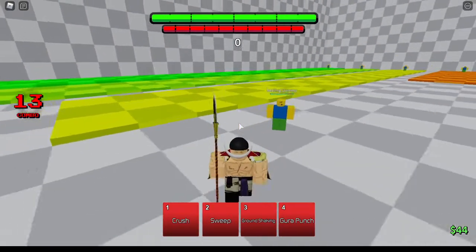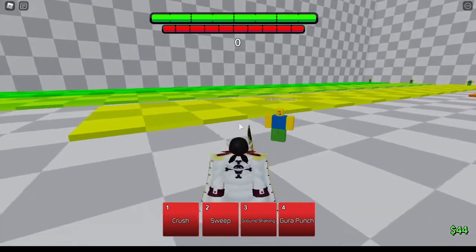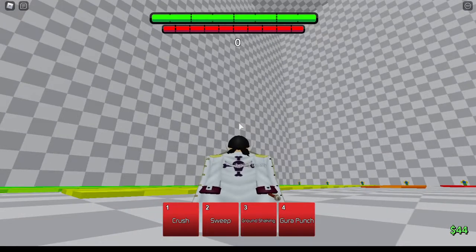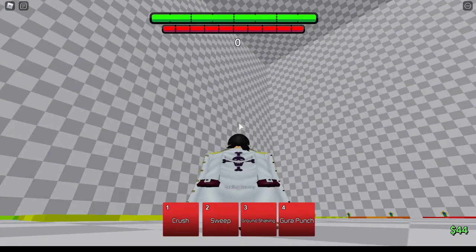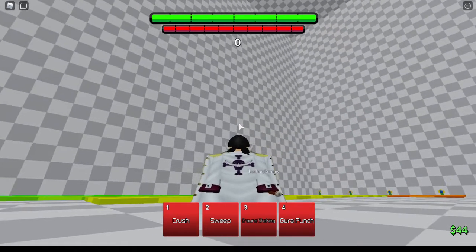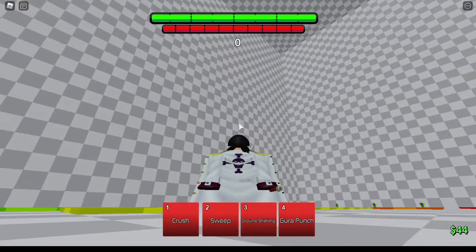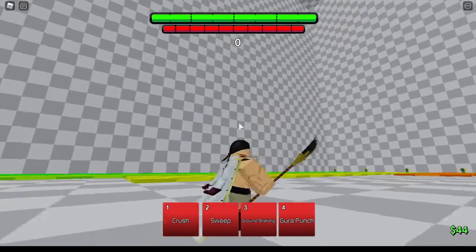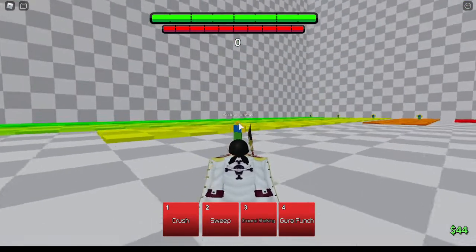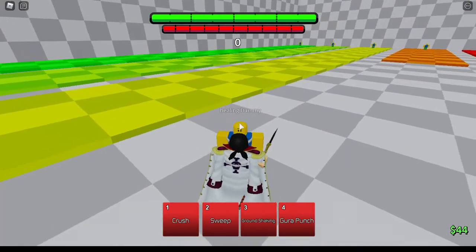That's the whole combo. Basically, on the second m1 bring them up, wait a second, then start m1-ing them four times, sweep, then start m1-ing them twice, bring them up into the air, do another ladder combo, then push them down — let go of space on the last m1. If you do all of that correctly, it should look like this.